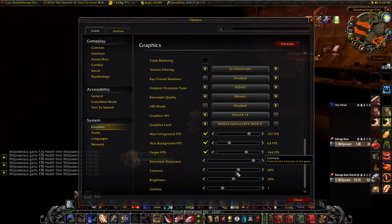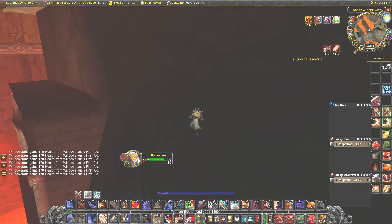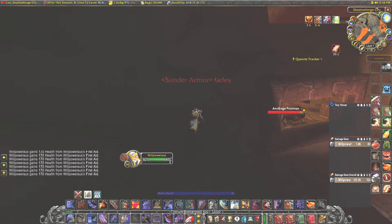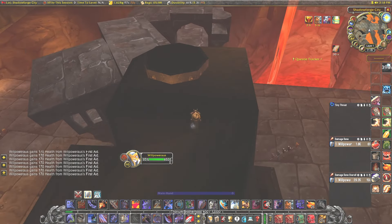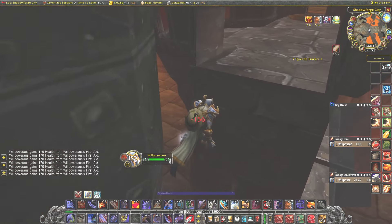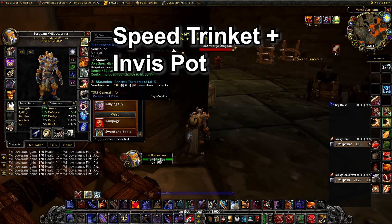Turn up your brightness to max and then slowly walk along this bit here. Jump on this little ledge, jump again. That's where we're going to use our invis pot.